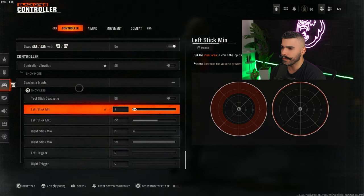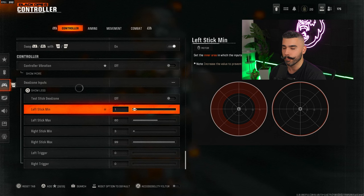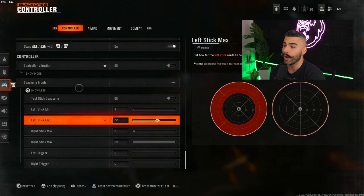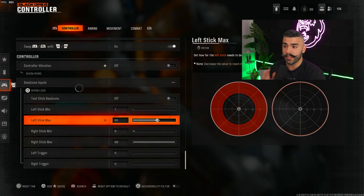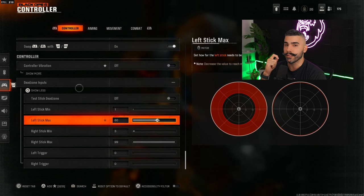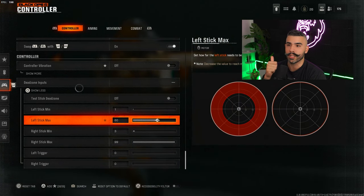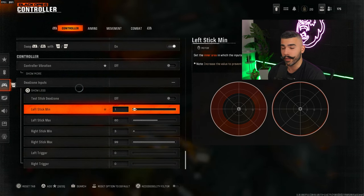For the left stick minimum, set it automatically to 1. This is the stick you move with, so having a lower dead zone is completely fine. For the left stick max, we're going to be rocking 60 — I usually like to play between 50 or 60. Your movement is going to be more responsive, and as soon as you move the stick a little bit it automatically sprints to full capability.